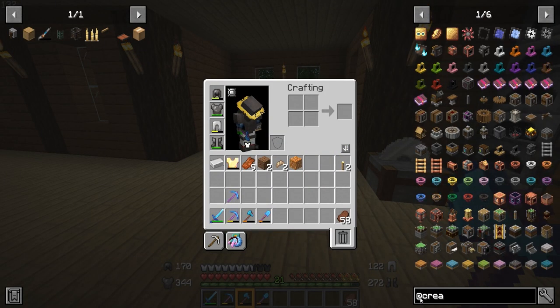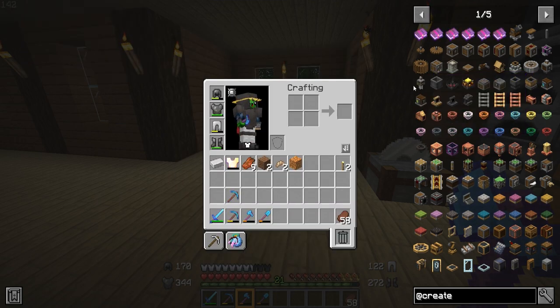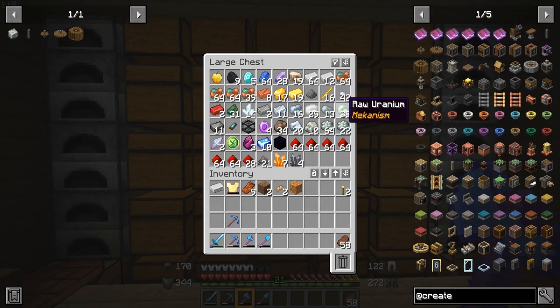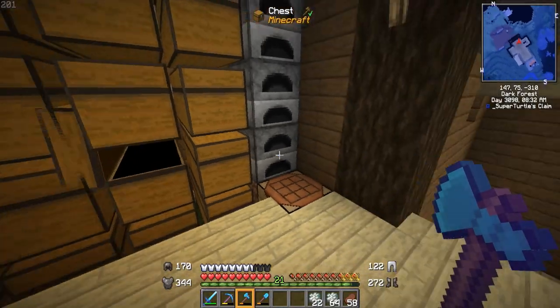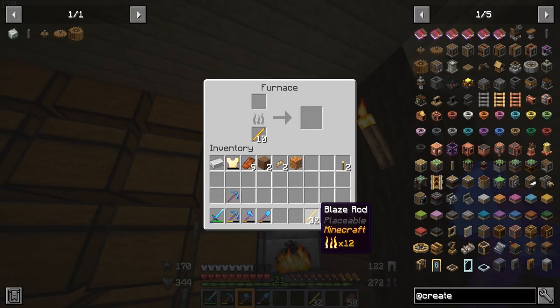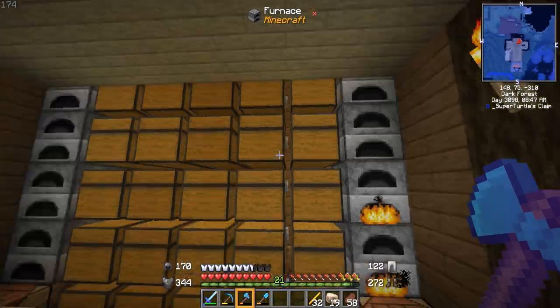As you can tell from the title, we're going to be getting into Create mod. We need to make a bunch of water wheels, cogwheels, and first of all some shafts which require andesite alloy. For that we have two options: iron nuggets or zinc. I've been gathering zinc so I'd prefer to use that. Blaze rods give 12 items per rod, which is really good — we now have basically infinite fuel because of the blaze farm.